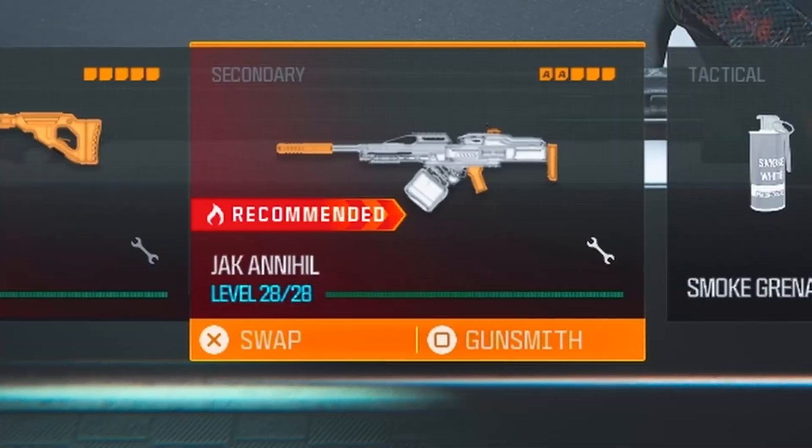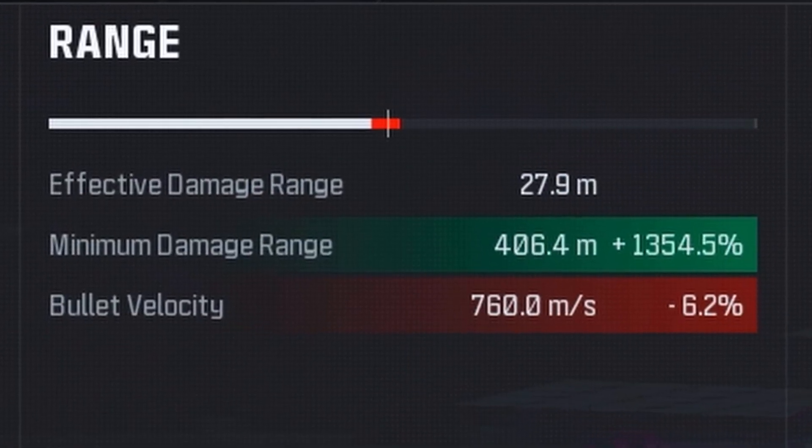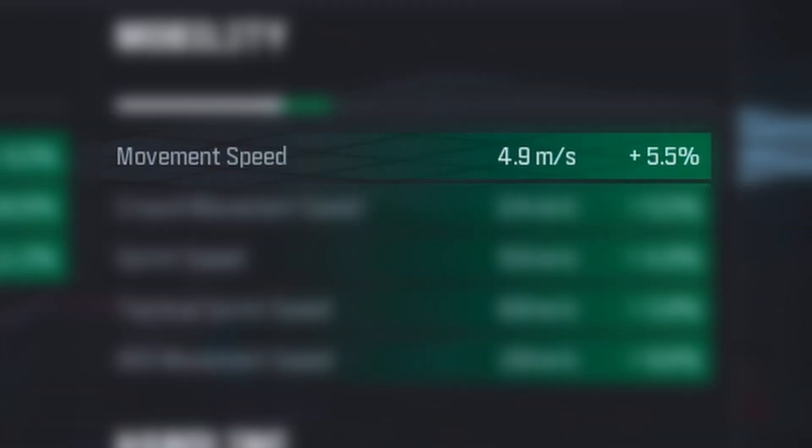You guys won't believe this unless I show you. On the Polyamut LMG — I don't know how to actually pronounce that — there's this conversion kit that adds 1,354.5% damage range. I don't think that's intended. But on top of that, look at the mobility: 4.9.